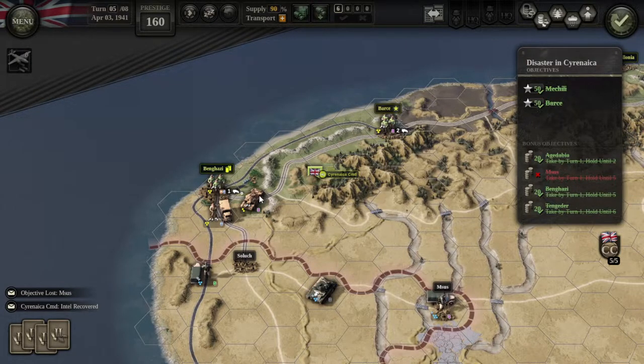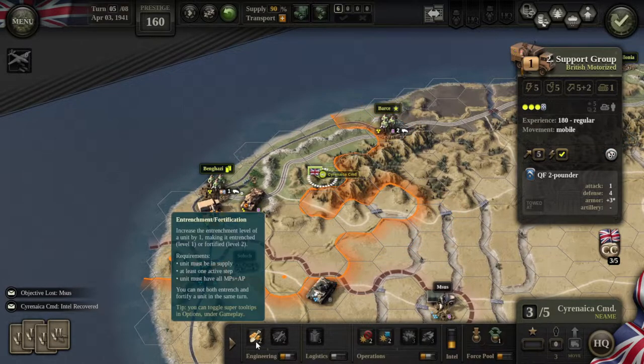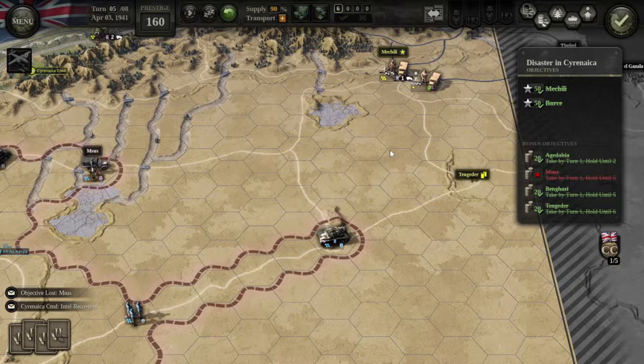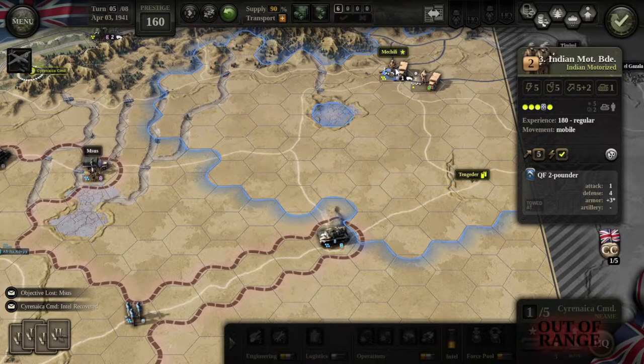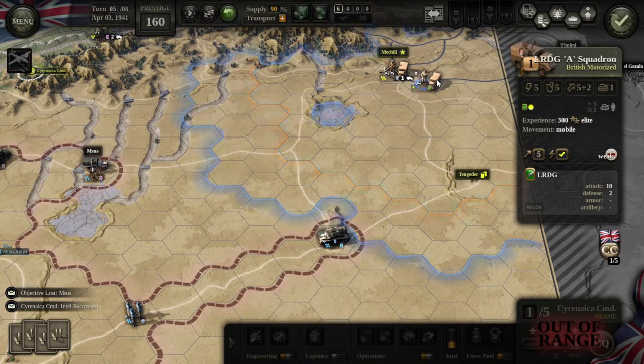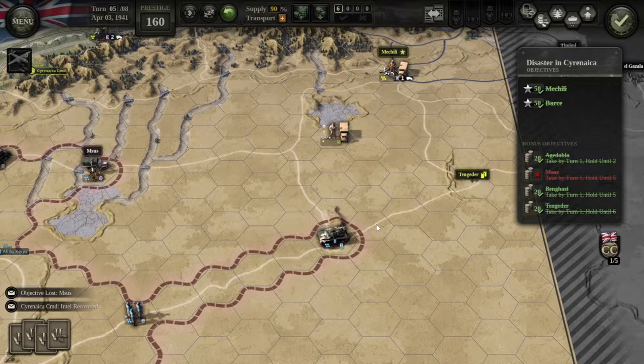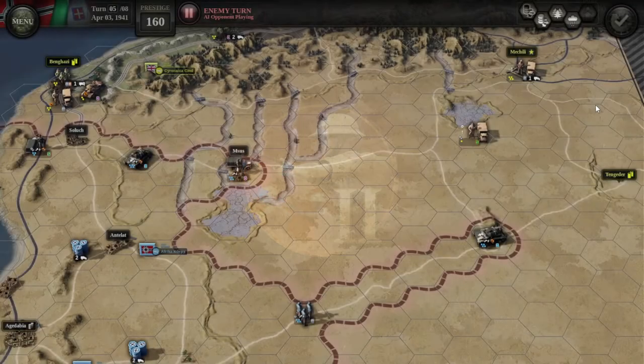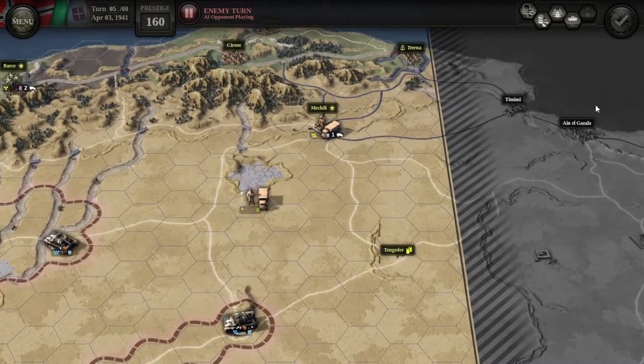Not a bad result there. This guy is going to get up here to us fairly easily. I'm thinking about bringing him out here so that when the enemy comes up this way we can cut the supply line. Benghazi has got to hold until turn 5 — I'm somewhat confident that's going to happen.